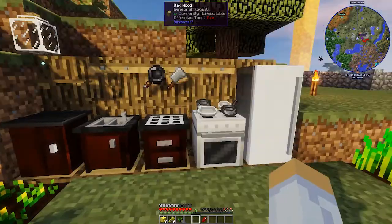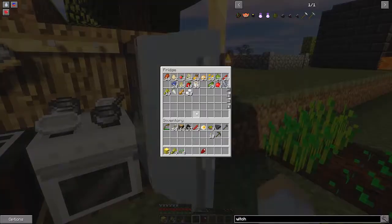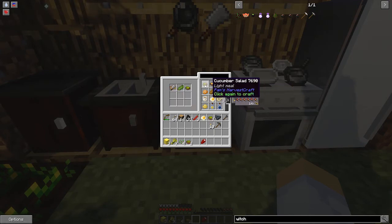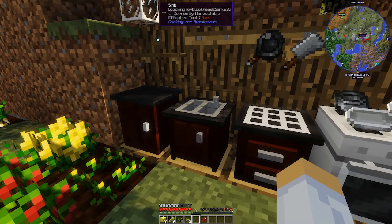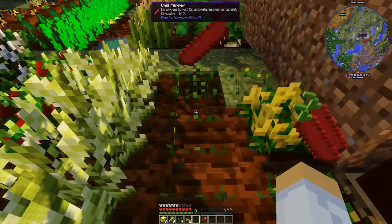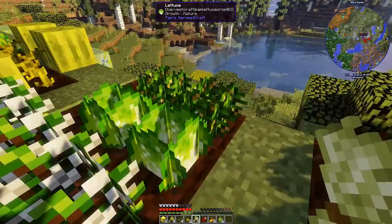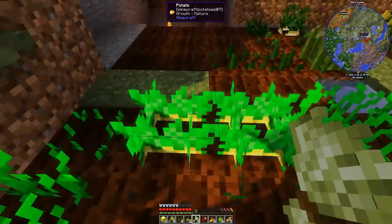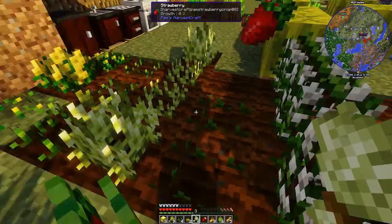I've got the Pam's HarvestCraft kitchen multi-block here and I've been making some spring salads — very tasty. If you click on it, it'll tell you the hunger and saturation values. They're pretty yummy. I just go in here and pick from the garden.